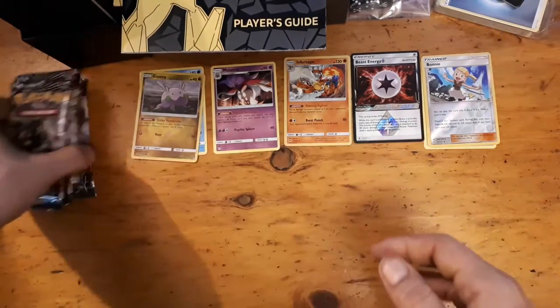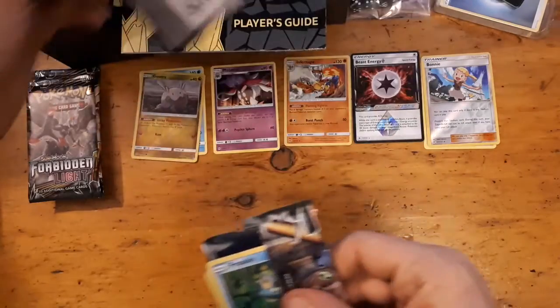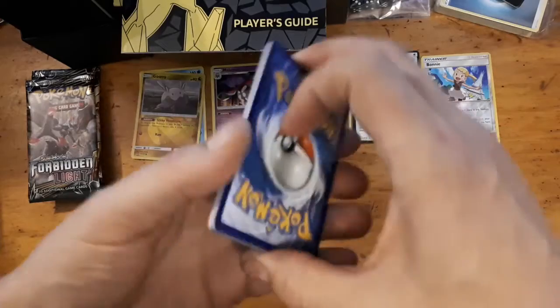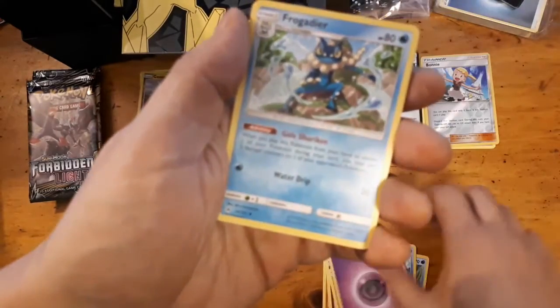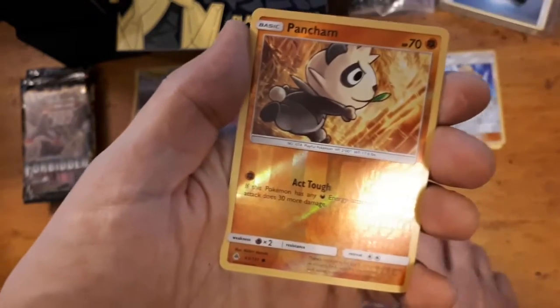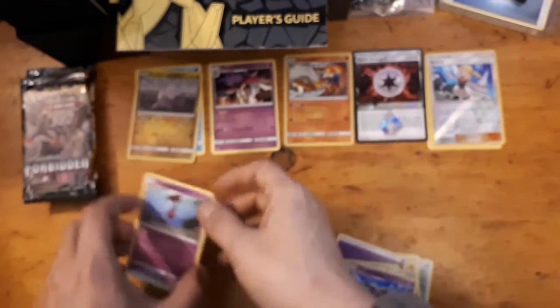Pack four — Froakie, Clauncher, Croagunk, Flabébé, Binacle, psychic energy, Frogadier, Incineroar, Dewblade, Pancham reverse, and a Dragalge. Interesting, not bad.